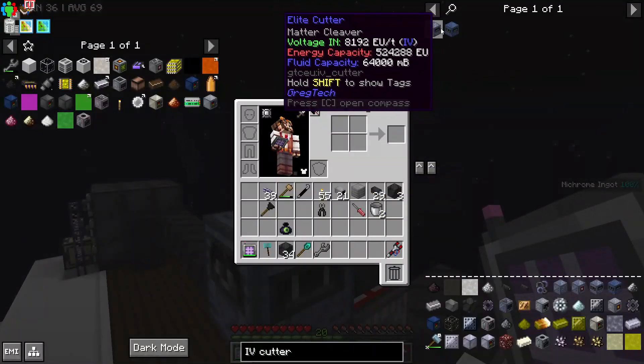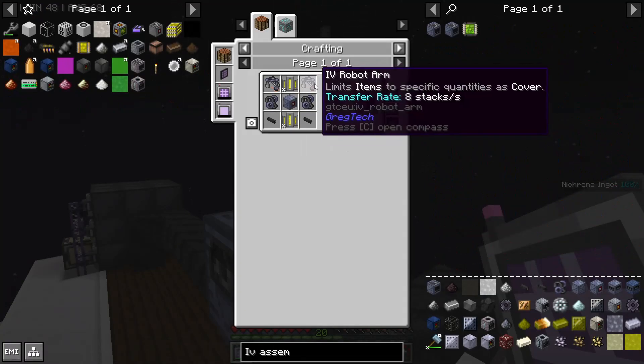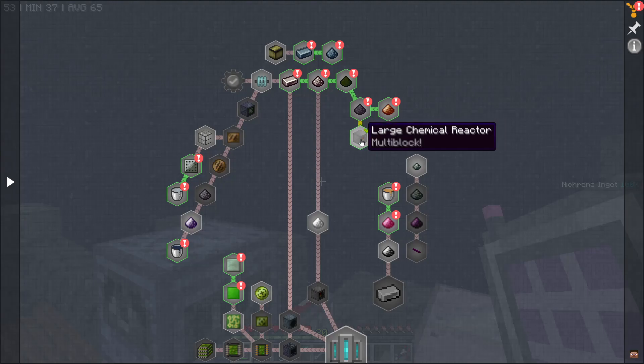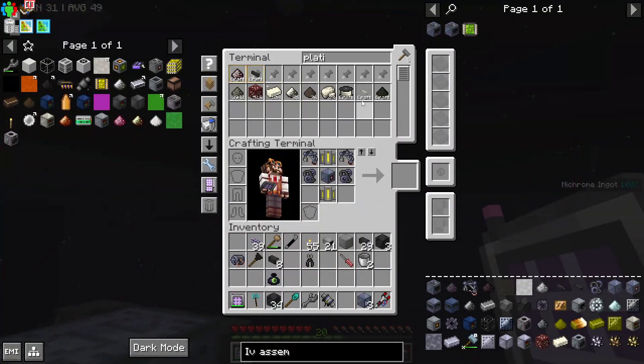Another major object we need is the IV assembler. There's nothing particularly crazy here, but I don't really want to make an IV robot arm or conveyor myself. So I will now proceed to claim IV quests until one of them gives me the parts I need. Here's my IV conveyor module. We got a quantum tank 5. I would like something other than quantum tank 5s. Yay - IV robot arm! Now I can make my IV assembler basically for free.